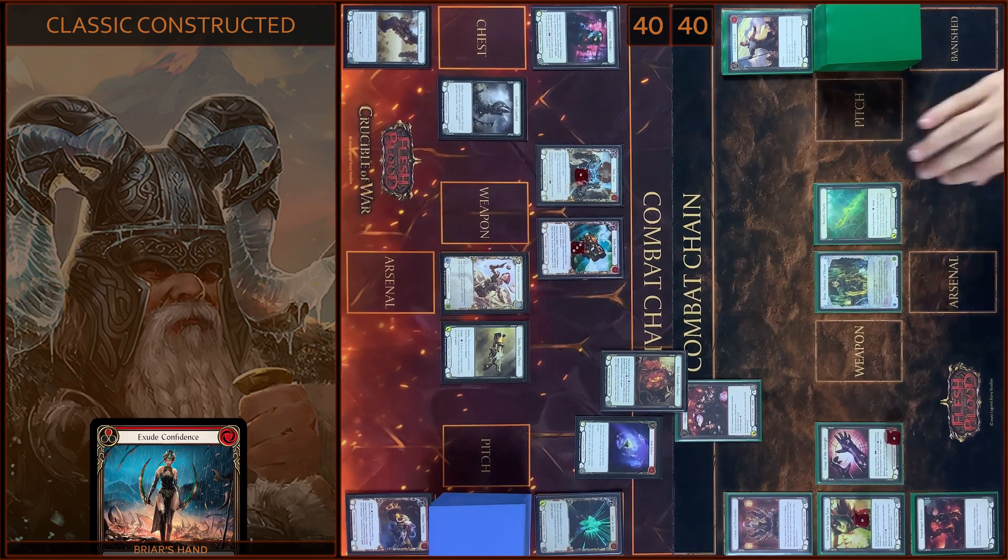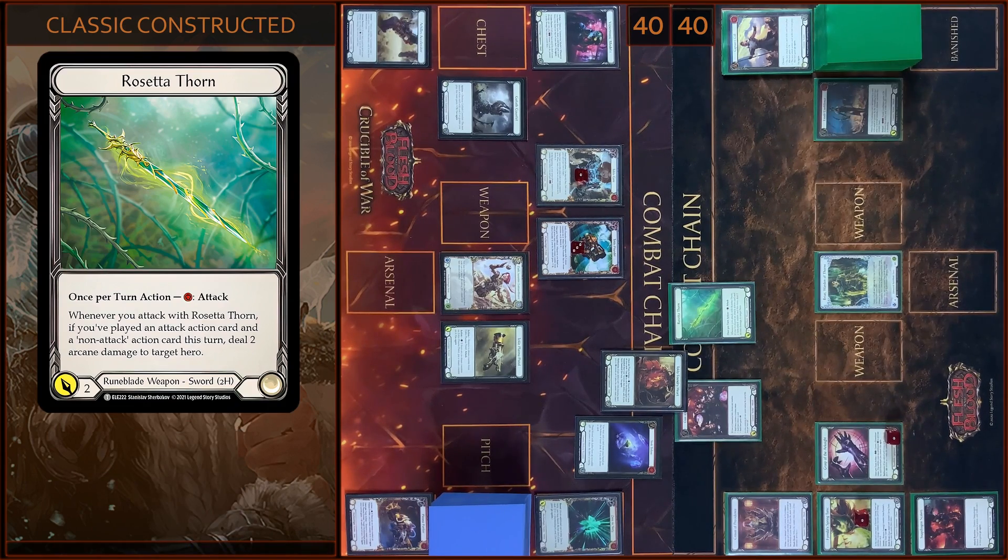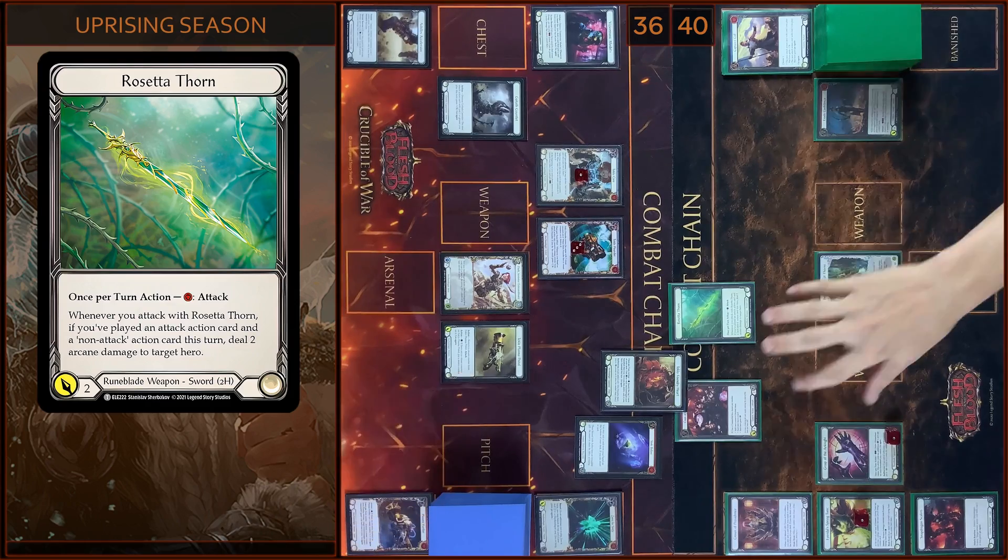And then I attack with Rosetta. At first two Arcane damage — I take two. And two Physic damage. No block. Any reactions? No. I take two. That's all.